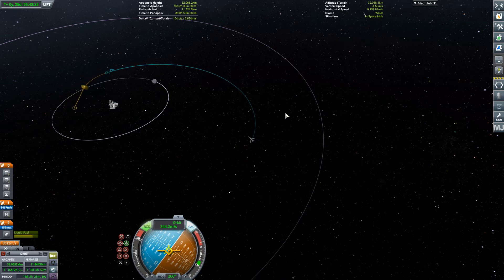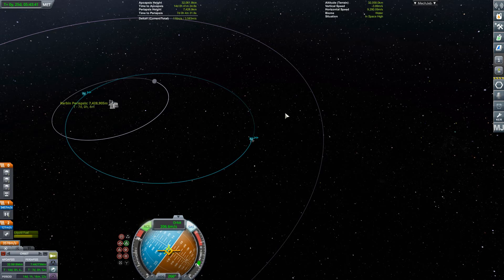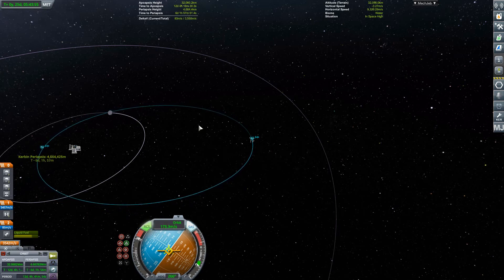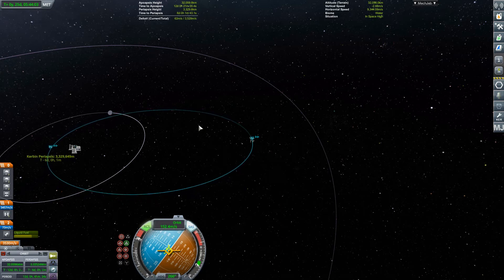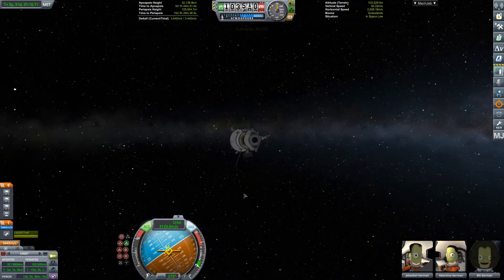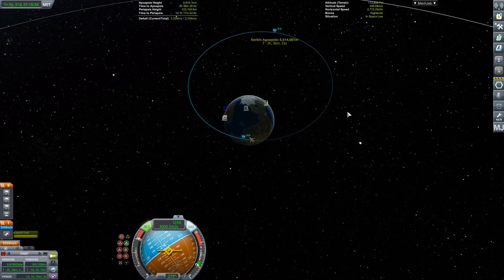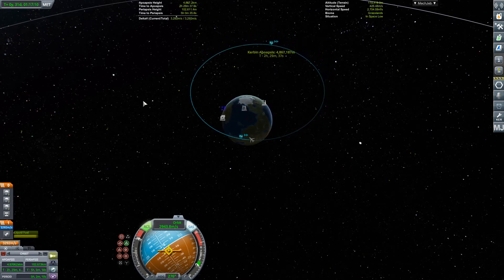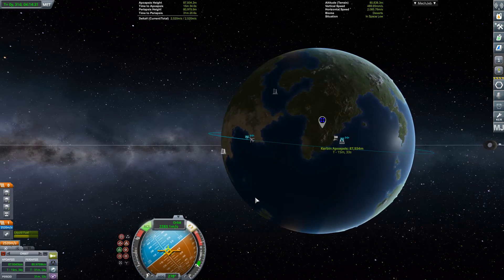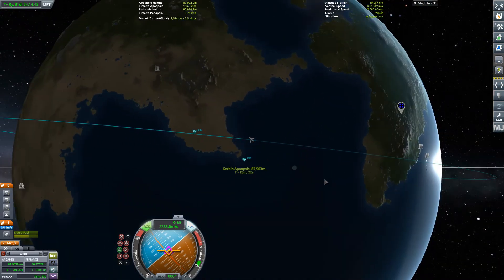Now remember — we have Bill sat on the front of this spacecraft. So I really want to come down to the lowest orbit possible, then do re-entry and use whatever power I can get out of the Terrier engine to reduce re-entry heating to a minimum. I want as little re-entry heating as possible — that's the only way Bill's going to survive. That burn has given us a landing point, and again we're not quite in the right position for it, but burning anti-normal or normal will raise it.